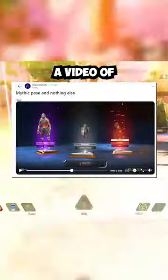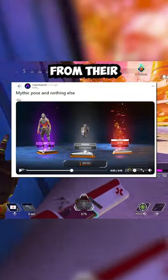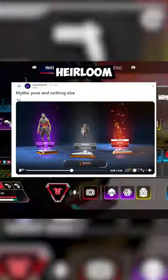A user on Reddit posted a video of his friend opening an Apex pack and getting Bloodhound's mythic pose from their heirloom set, but no other heirloom items.